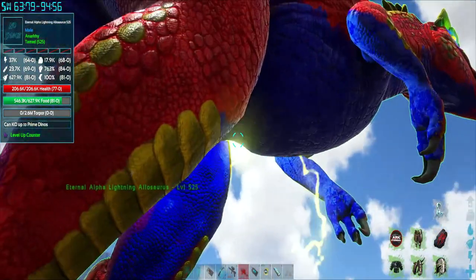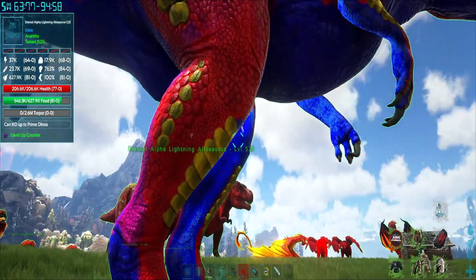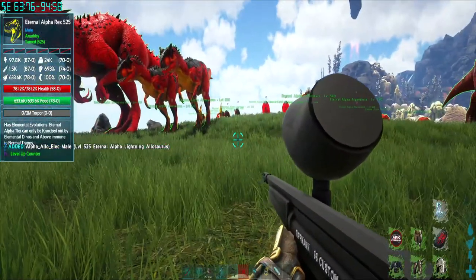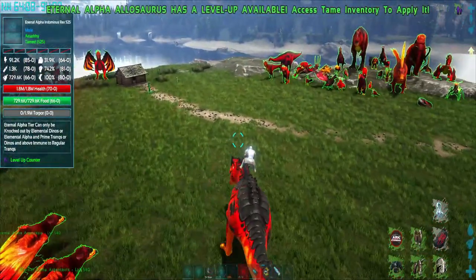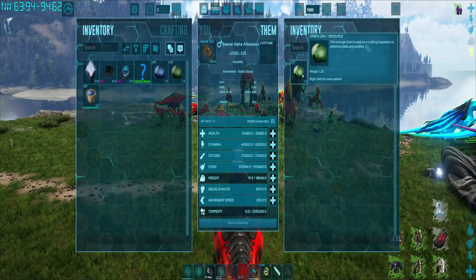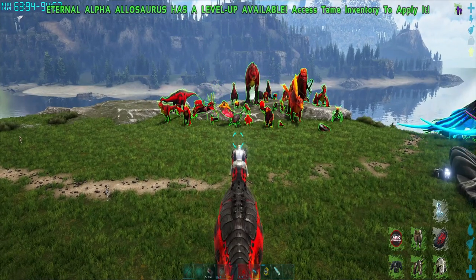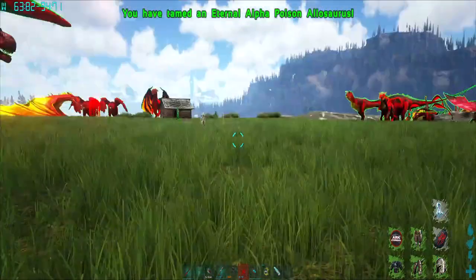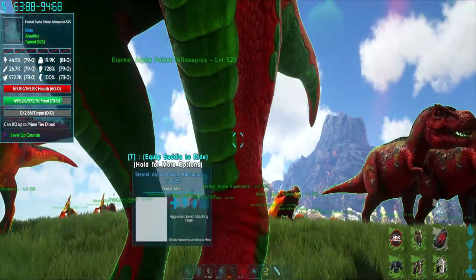The thing that has happened is I put a saddle on it and the saddle has gone. So when you evolve it, you will lose the saddle. If you want to keep the saddle, you need to be quick and transfer it into your inventory before it can evolve.